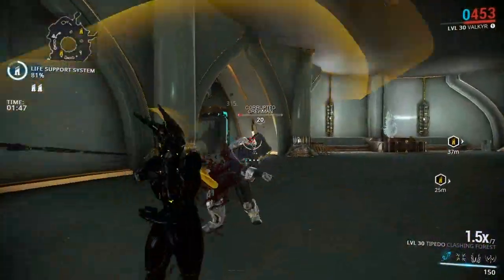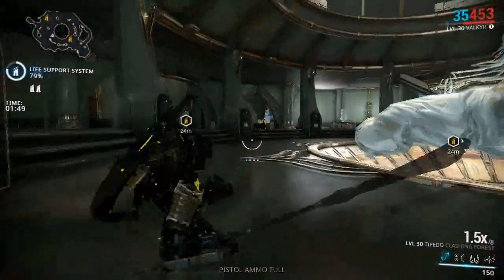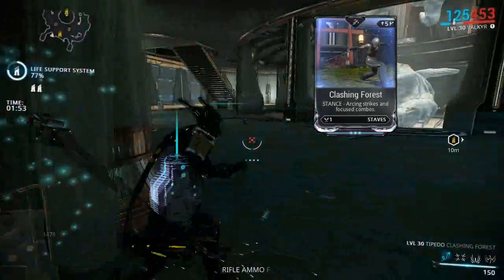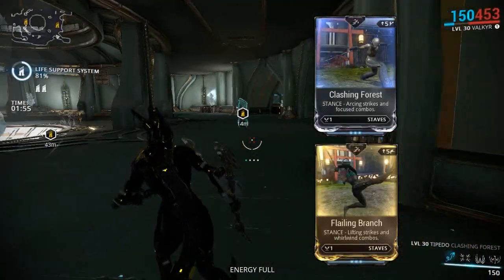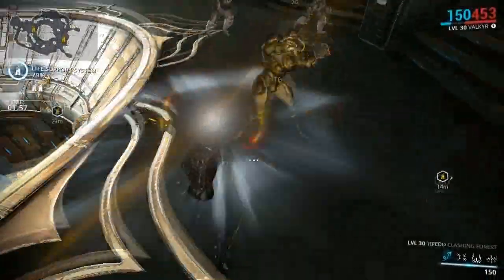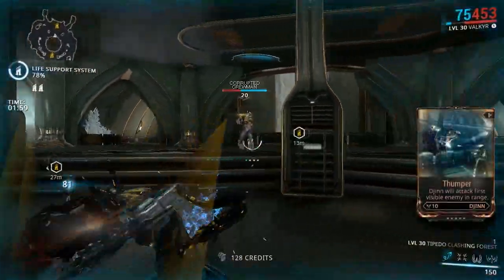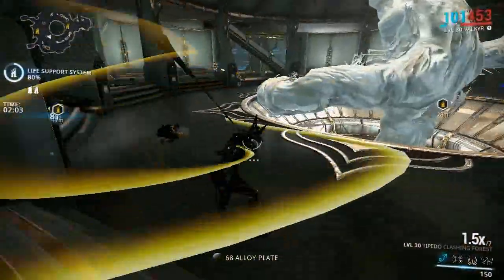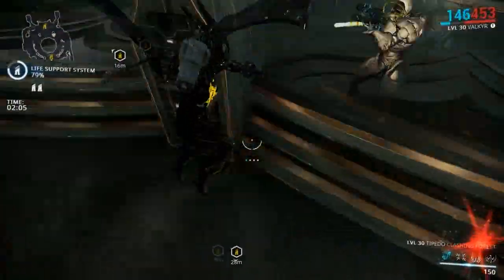Welcome to another Warframe video. Today I'm going to take a look at the stances for staves. The stances are Clashing Forest and Flailing Branch. Both these stances are fairly easy to obtain — all you need is a bit of luck and a void run, because the Clashing Forest stance is a corrupted Ancient drop and Flailing Branch drops from corrupted Heavy Gunners,